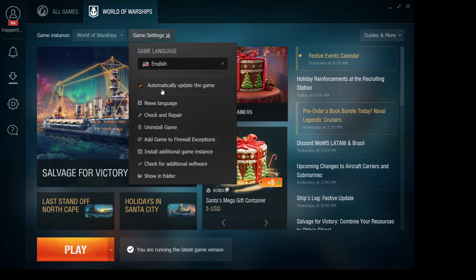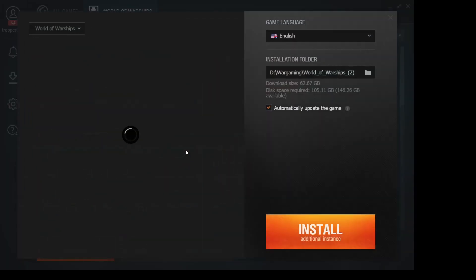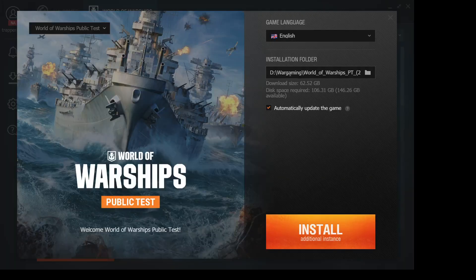Go to game settings, install an additional game instance. In here you're going to want to select World of Warships Public Test, then put it where you want to install it. I recommend enabling automatic updating and then hit install another instance. Once it's done you'll be able to launch the public test if it's available during the time frame.